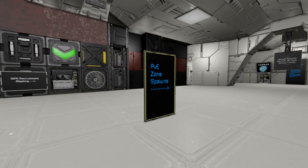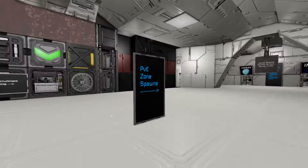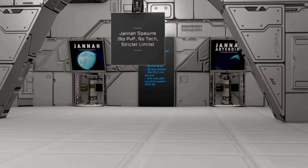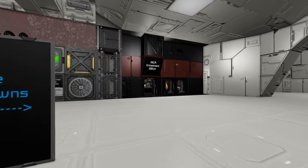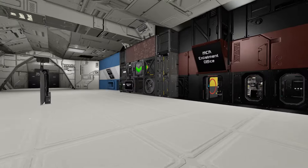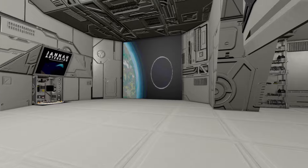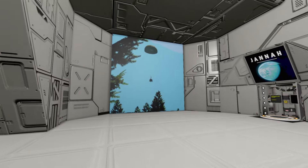You can choose to go to the PVP zone spawns — as a new player this gives you a rock hopper in space and it is PVP-enabled. These are the normal spawns on our server. Then here are the PVE spawns, which right now includes the Jana ring world. If you look up Jana in The Expanse lore, we modeled it after that.